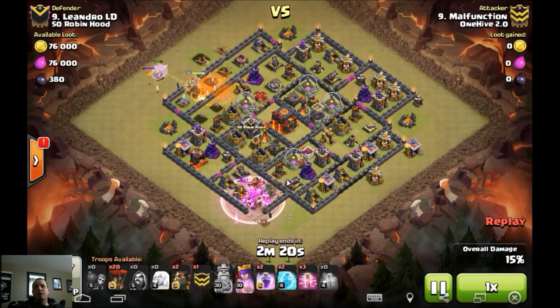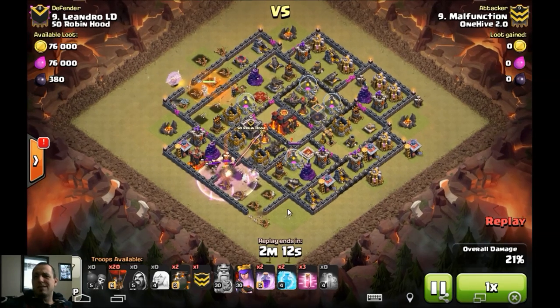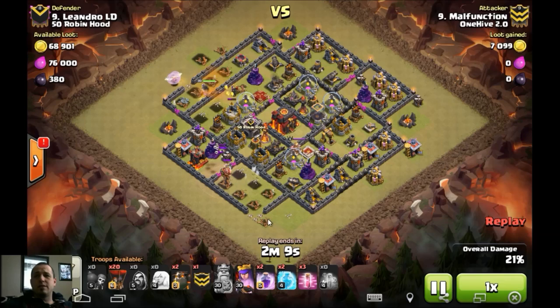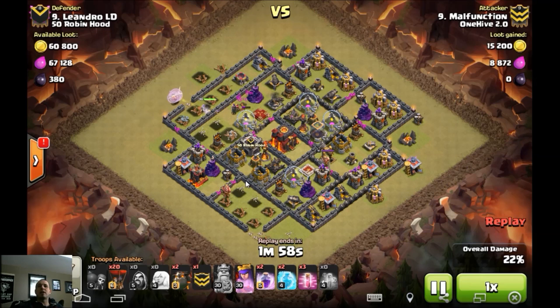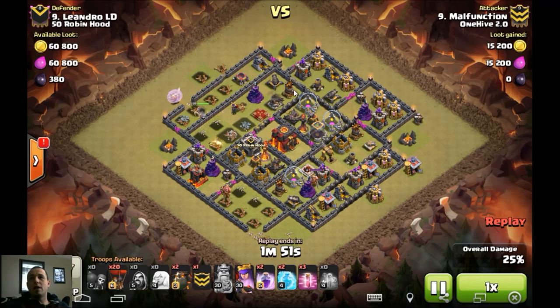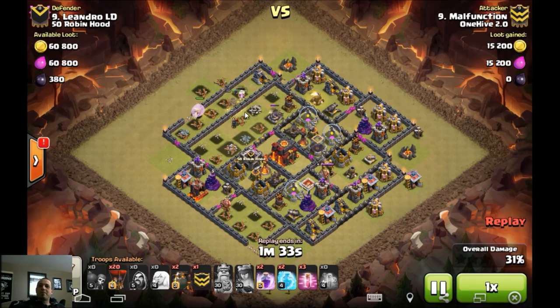He rages it up, takes out the rest of this compartment — maybe trying to get that air defense or just clear all the defenses in that compartment. Suicide king gone in, took out a compartment on his own, good job there. Skellies come out to cause more delays for this queen, but once she gets through, that defensive queen's down, the CC is taken care of. She has free reign because none of these Infernos are going to reach her. She's going to get that air defense and walk up to get the second one as well. She locks onto that Wizard Tower, takes care of all the remainder stuff. Mal doesn't use the rage — saves it for the balloons — which is awesome because that queen is about to step up and take care of that second air defense.